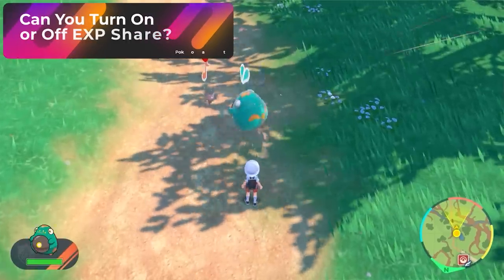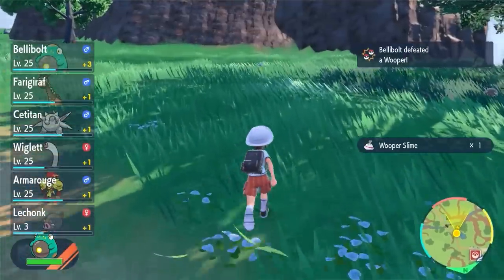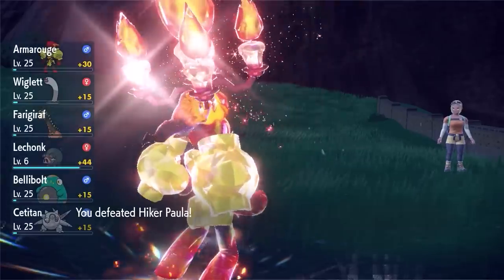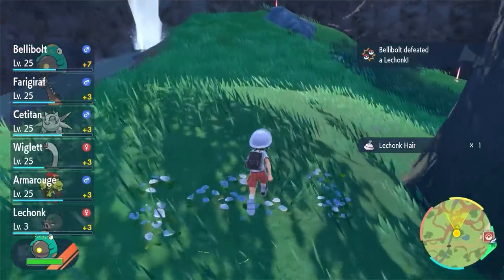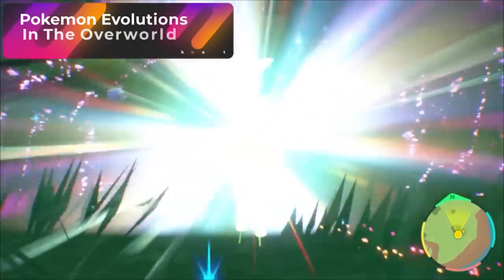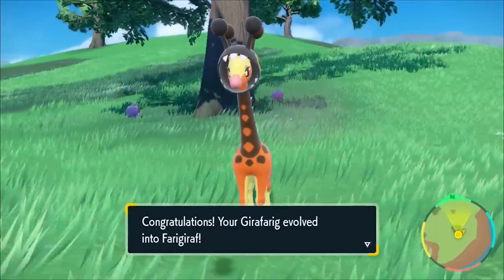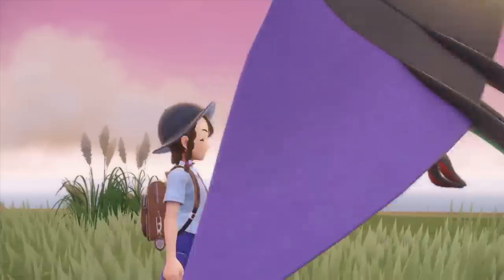Can you turn the experience share on or off? From the auto battle EXP screen after you beat a Pokemon, or from a regular battle, all the Pokemon on the left side in your party gain experience. I was not able to explore if there was an option to turn this off, but most likely it is a staple feature of this game. One of the most exciting changes in Pokemon Scarlet and Violet is that when your Pokemon evolve, it happens in the overworld — in front of you no matter where you are in the world — which looks so much better than evolution screens from previous games.